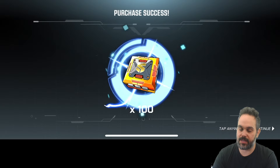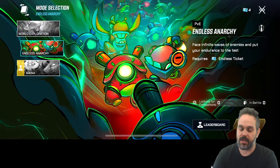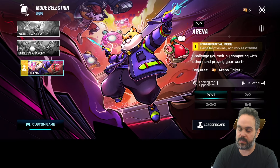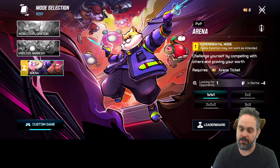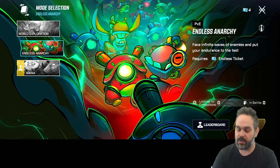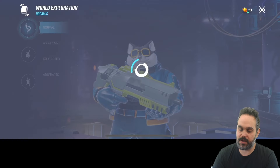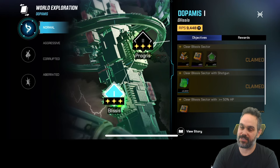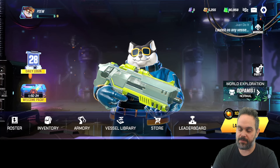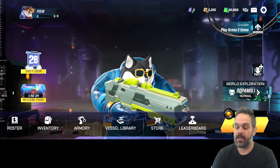There are also daily claims — I can see a little exclamation mark and grab some free rams from that. In-game you can play three different modes: World Exploration, Endless Anarchy, and the Arena. The Arena has different modes — 1v1, 2v2, 2v2v2, or 3v3. In Endless Anarchy you kill as many enemies as possible for points and experience. In World Exploration you just roam and explore. I have 10 of 10 games to play today, and each session uses two.